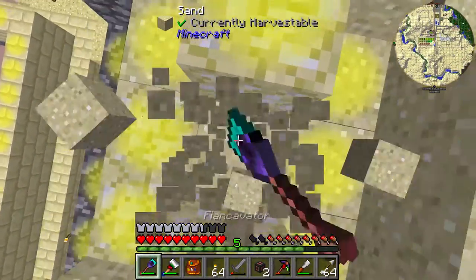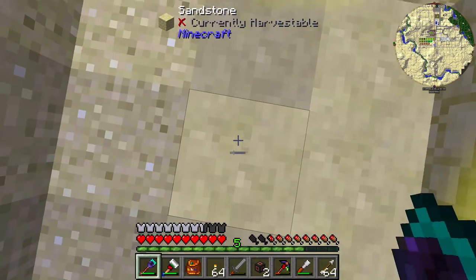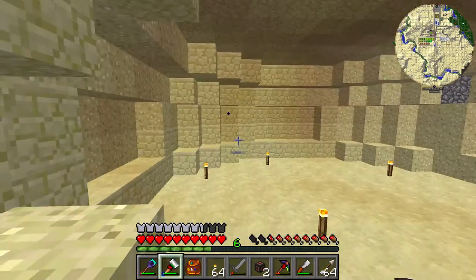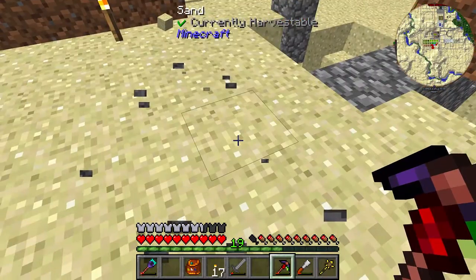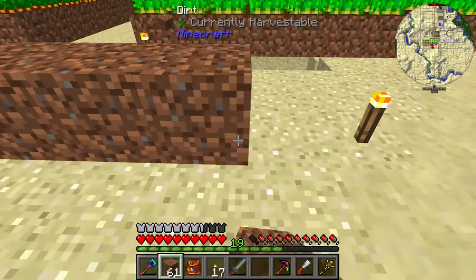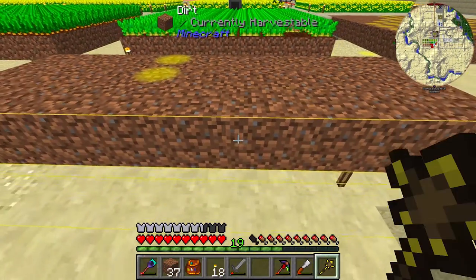Before I wrap this up let's go ahead and get this hill cleared. Let's use a builder's wand — if you haven't noticed I took a brief break and got a flight ring and a builder's wand and an ender pouch and a few other things that were just going to help me do a larger structure like this. And let's take one more break and use a hoe on some grass to gather up some worms.